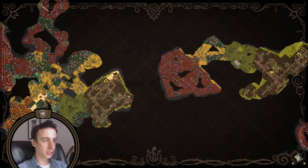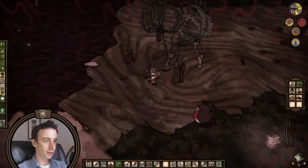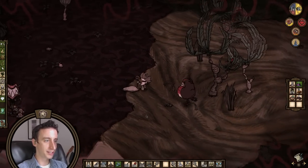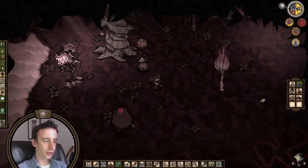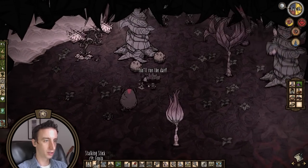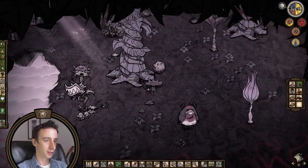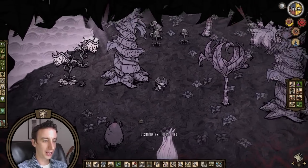You know what else I need to start paying attention to is how close our islands are, because with Wagstaff we're going to be building some telepads, which are going to help us link to other islands for very fast travel from island to island.